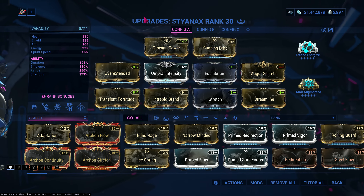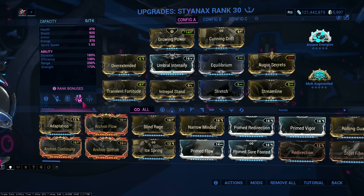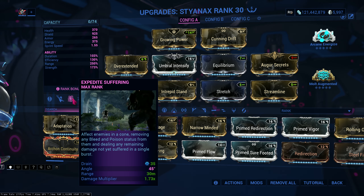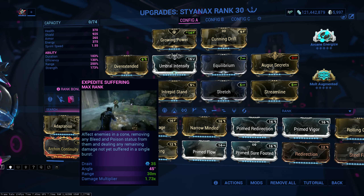Range mods: Cunning Drift, Overextended, and Stretch, because I can cast Expedite Suffering and it'll go to a wider area and range. As you can see, 30 meters — very nice.